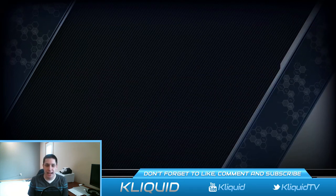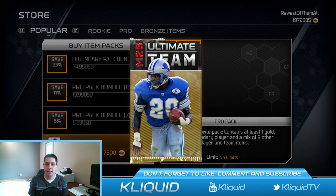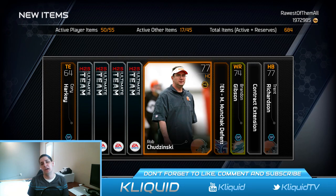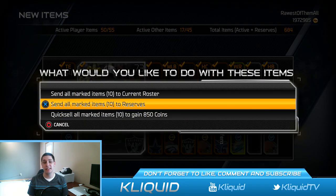All right, we got two more Pro Packs here. We're going to go backwards this time because I know some of you are superstitious like that. Let's try it out. Brandon Gibson. That's brutal. Brandon Gibson is my gold card? Really? That's rough.